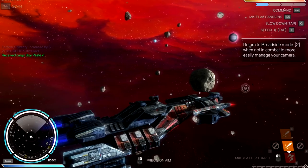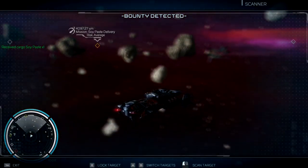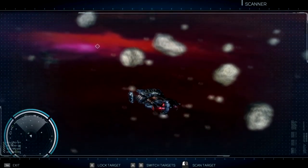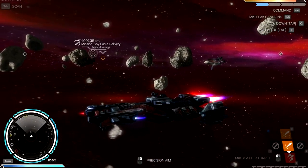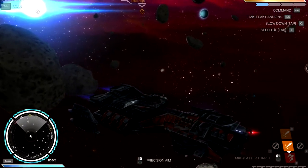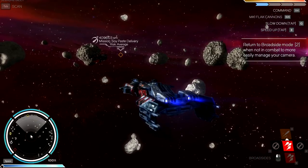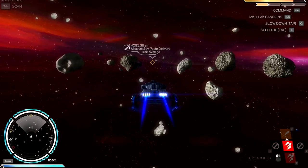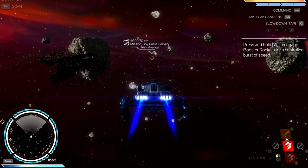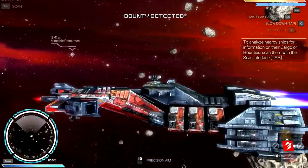I gotta get this soy paste. Let me pulse to make sure — bounty detected. Let's go into scan. Soy paste delivery is about 4,000 away, that's gonna take a little while. There's some stuff on my map — I can see a hostile in the bottom left but I'm not sure I want to mess with that yet. Engines at maximum, let's get a little further out from these asteroids. No proximity alert.